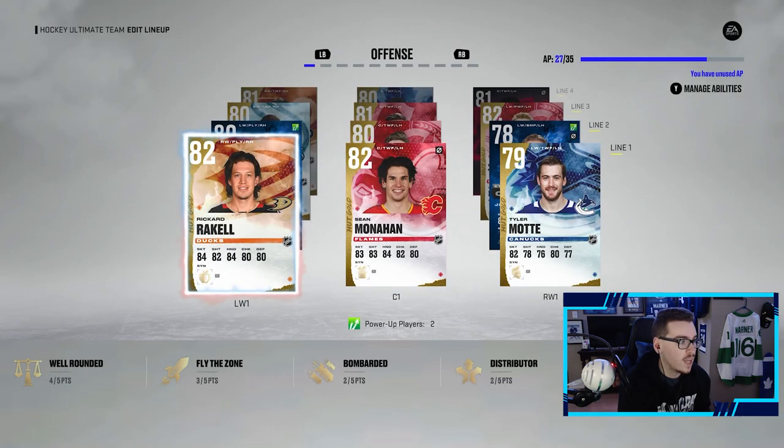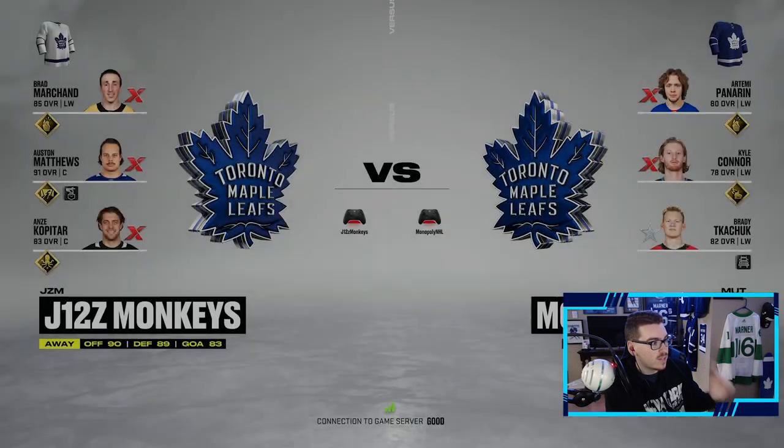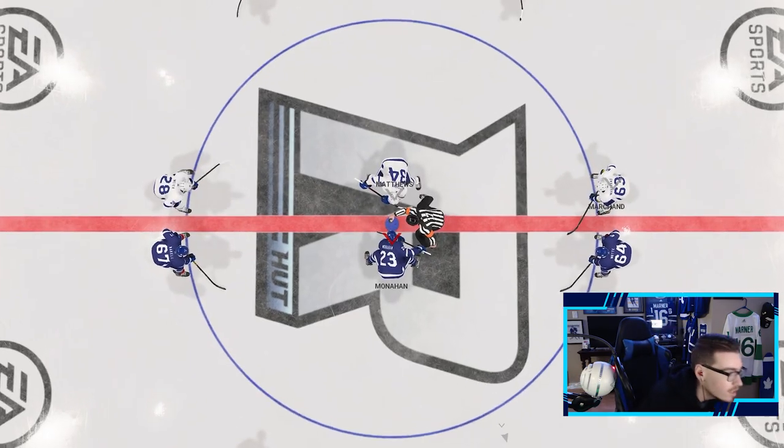With that being said, let's head into our first rivals game. We're gonna try to rank better than bronze this week hopefully, but the team's looking good — you guys have seen the upgrades already. First game of the episode: Marchand 91, Matthews 83, Kopitar — this is gonna be interesting. Let's try our best here and get a win.